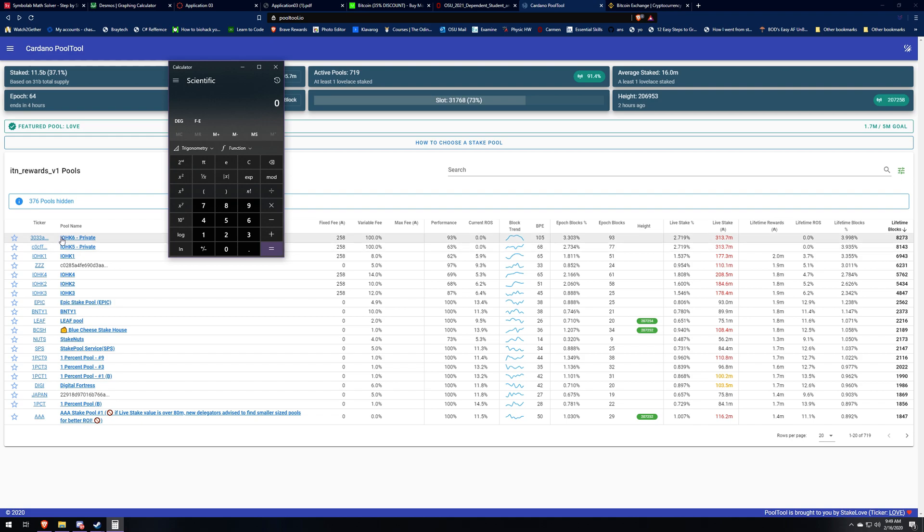For example, if we look at IOHK6, IOHK5, and IOHK1, their live stake is all above one percent, so they're all going to receive the same amount of money. Also keep in mind that the dollar value is relative to the price of ADA at a certain time, because they're still going to get the same amount of ADA if the saturation point stays the same.